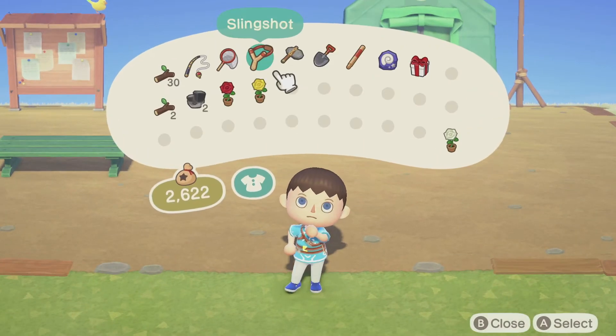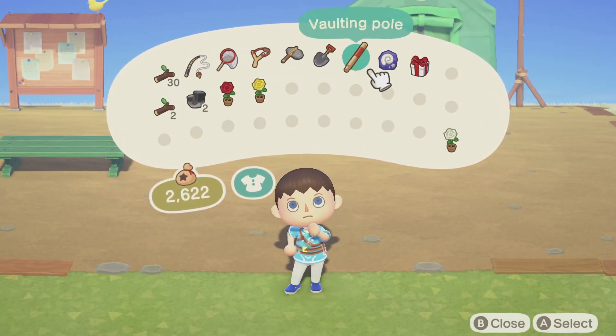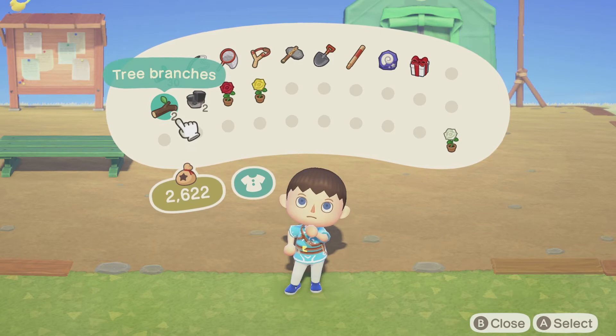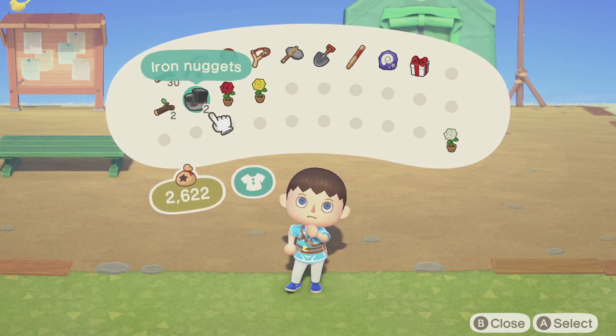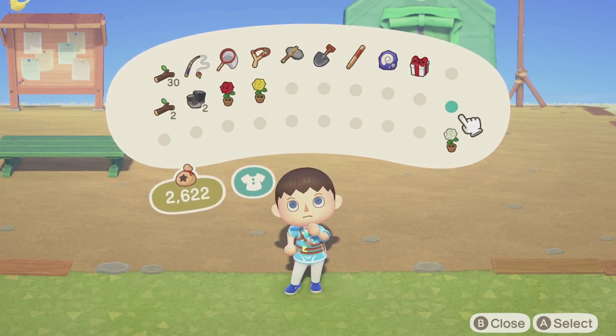In Animal Crossing New Horizons, you start off with two rows of inventory. Each item takes up one slot, except for the materials you use for crafting — you can hold 30 before it starts a new pile. For iron nuggets it's the same thing, and your plants also take up one slot each.